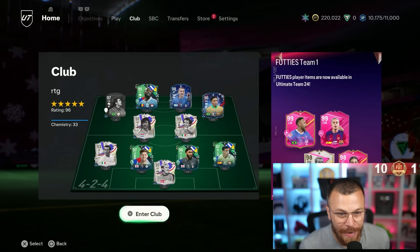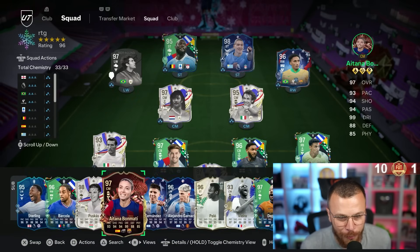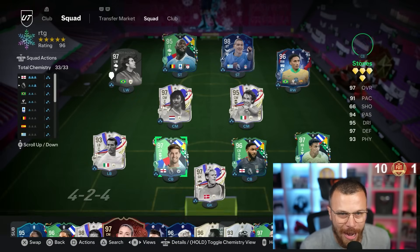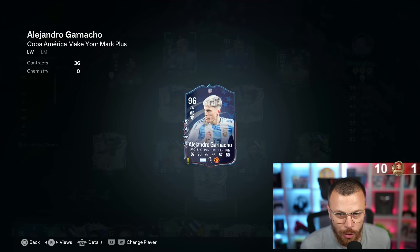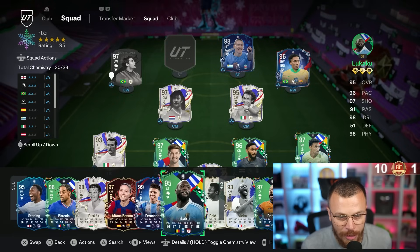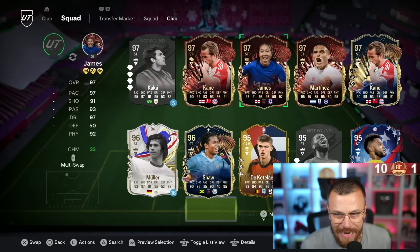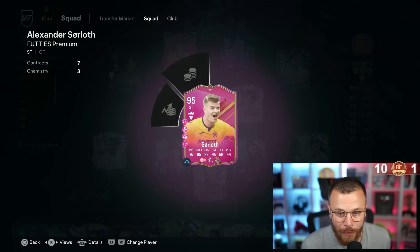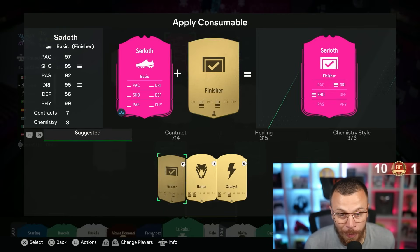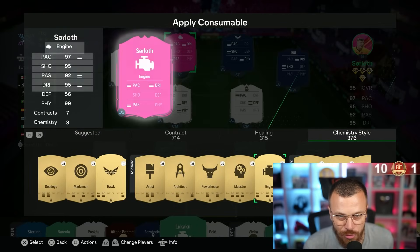Let me show you the changes to our starting 11 to fit Sørloth into the team. I'm going to bench one of my best performing players — Lukaku. I'm getting rid of Garnacho forever. Lukaku will play super sub if needed, and I'm replacing him with Team of the Season Sørloth, 95-rated. I'll apply the engine chemistry style to max out his dribbling.